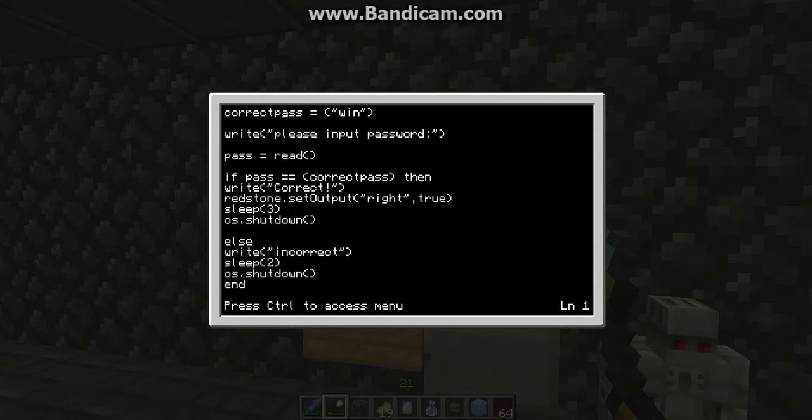I'm just moving over. All you want to do is, if you want, you can make your passcode anything you want. It just has to be right where my cursor is, right where it says 'Win'. Instead of writing 'Win', you can write whatever else you want, and that will be your passcode.